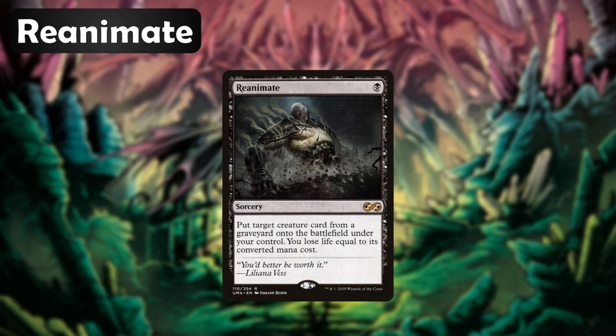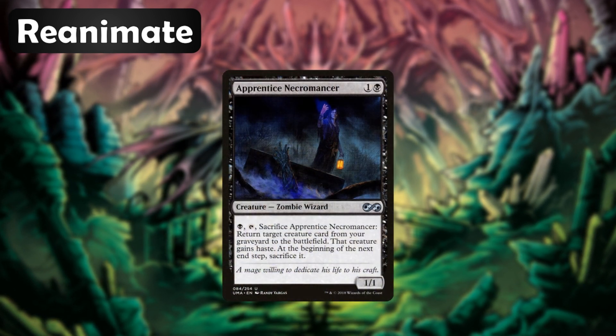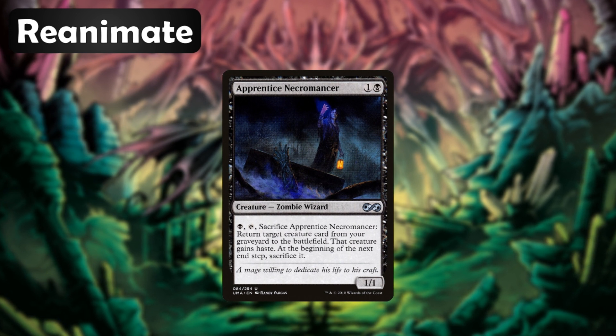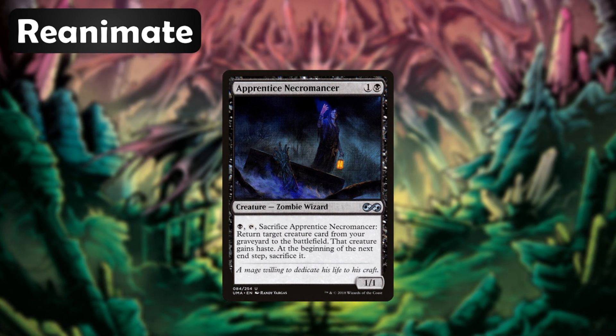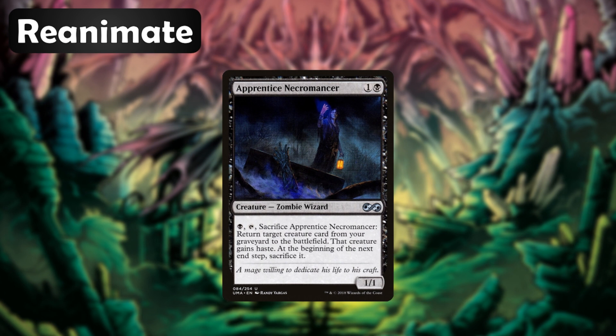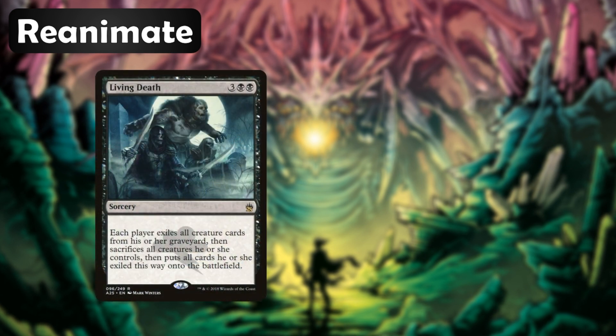Apprentice Necromancer is a two mana creature that can be sacrificed to get a creature back to the battlefield for a turn. We have to sacrifice that creature at the end step, but we should be able to accomplish what we need to in that turn anyway — and being forced to sacrifice the creature is actually a good thing if we're targeting Protean Hulk with this.